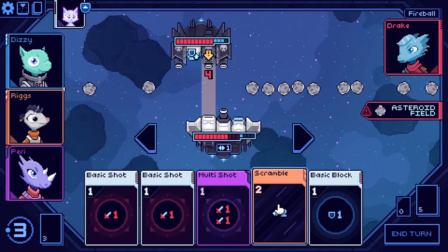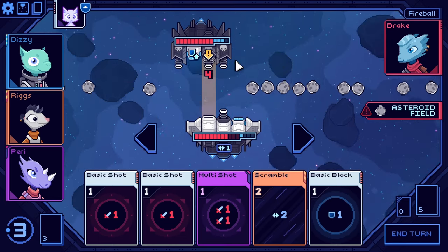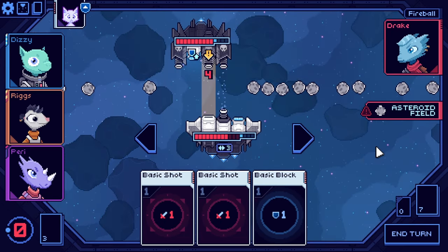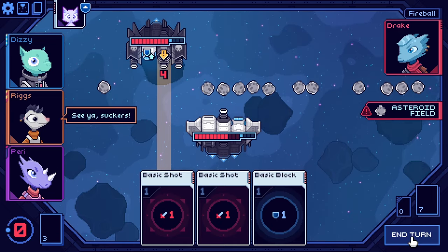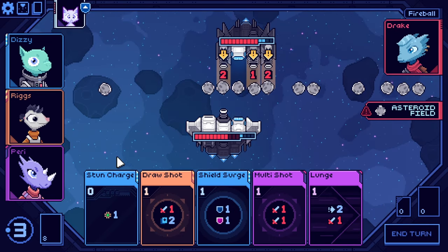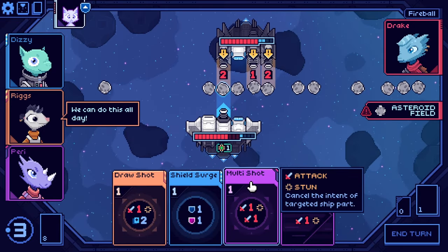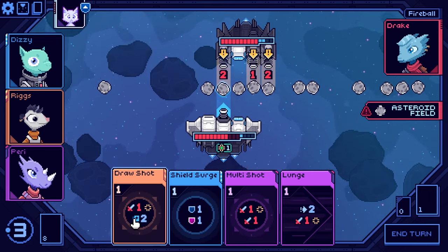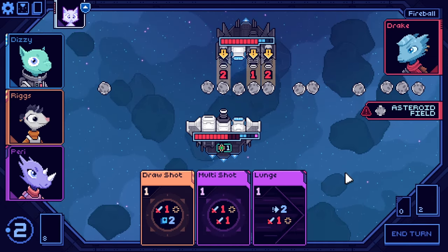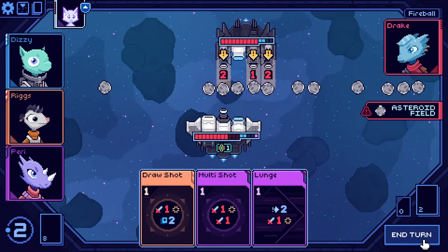Evade does carry over turns — okay, so gaining evade is actually quite good. We should have used that evade card when we could have. We have one evade but it's not going to be enough. We'll do one multi-shot and one scramble, and move behind these asteroids so they have to come to us. I like that — that's fun. We could stun charge then multi-shot, except the stun is applied to the first shot and not the second one. I should have shot first and then stunned.